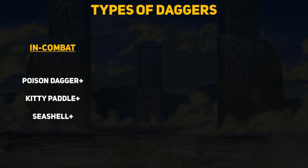I think daggers can be split into two simple groups. The first being in-combat daggers — weapons whose main effect only occurs in combat. Poison dagger has an effectiveness against infantry and the kitty paddle is effective against tome users. Both grant a ton of extra damage if you fight their specific enemy types. Meanwhile the seashell dagger grants a stat boost in battle if the unit is at 100% HP. All of these daggers apply debuffs after combat ends but they mainly only have an effect during a fight.